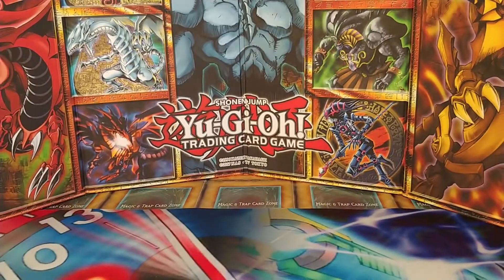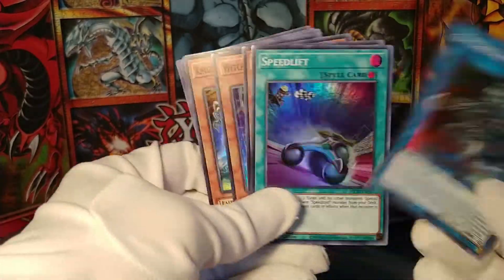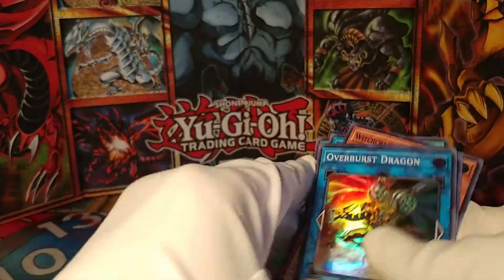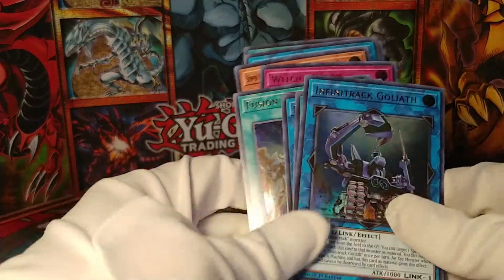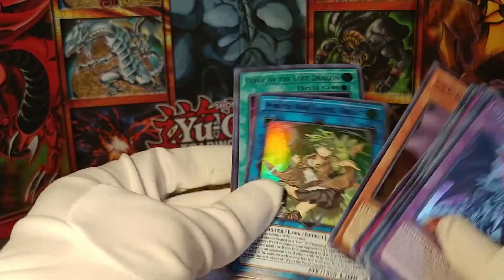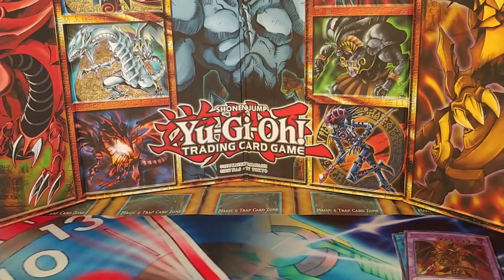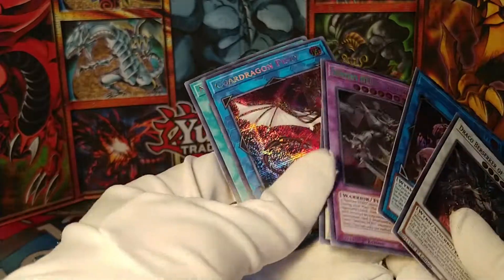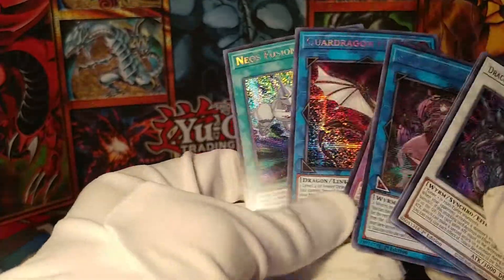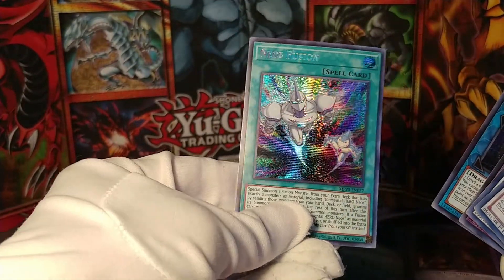Let's take a look at all the cool stuff we opened. These are the super rares — I feel like there aren't any that are particularly valuable in these tins. For ultra rares, there's one in particular worth a lot: this Red Eyes Dark Dragoon. I do like the Infinitrax cards — they're cool. The prismatic rares are unfortunately not the massive hits this time; maybe Neos Fusion's not too bad. But at the very least, they are absolutely gorgeous to look at — I love this prismatic foiling.